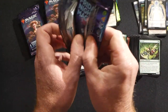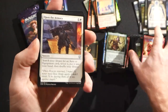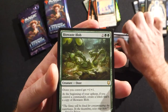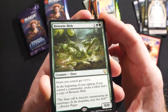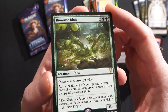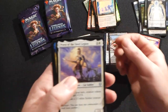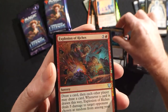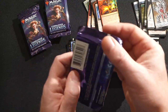Pretty pumped to get to the collector boosters next week — we'll have those a little bit before they release on the 20th. Noxious Dragon, Bio-Waste Blob — four mana 0/0 ooze. Oozes you control get +1/+1. At the beginning of your upkeep, if you control a commander, create a token that's a copy of Bio-Waste Blob. Interesting! Prava of the Steel Legion, another Ruami of the Dead Tide, and a foil Explosion of Riches and Prismatic Piper.